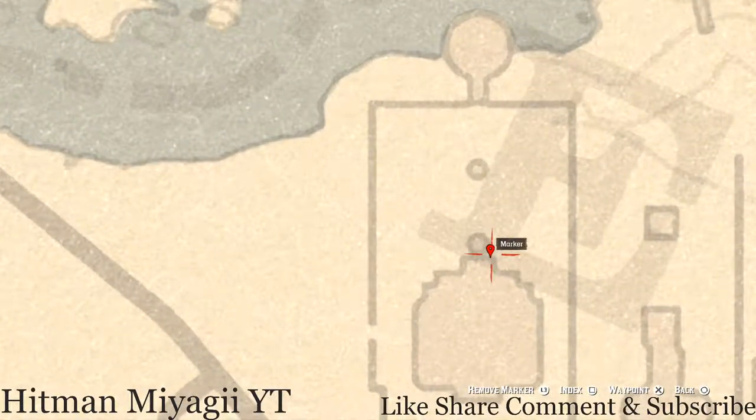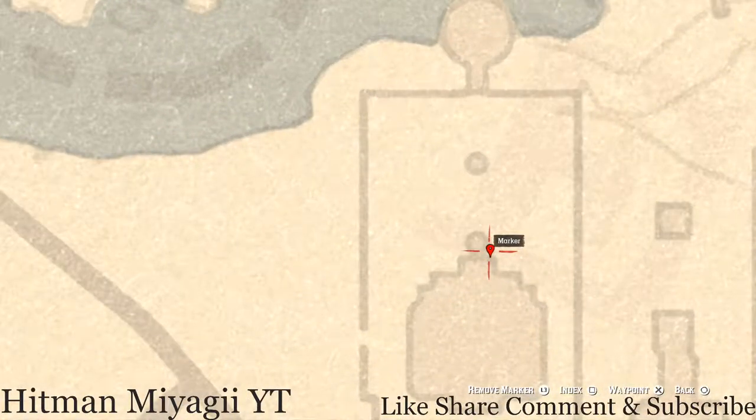At this next marker, there's a bench, and on that bench you'll find a family heirloom — an Ebony Hairbrush. It's right on the front side of the porch.